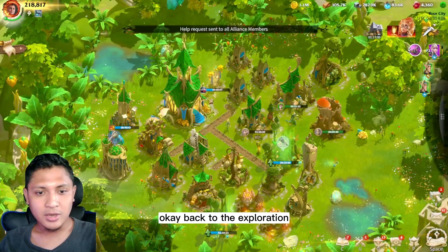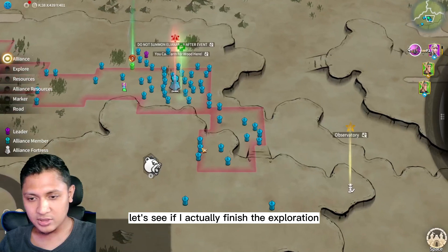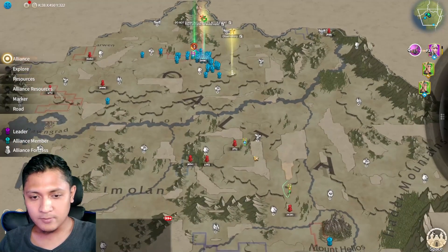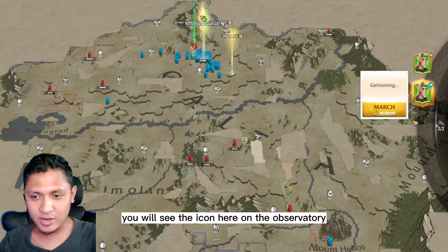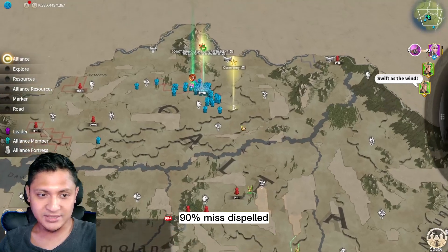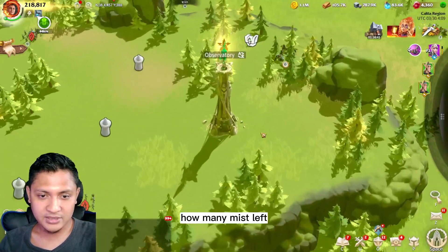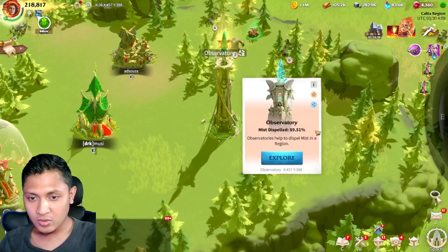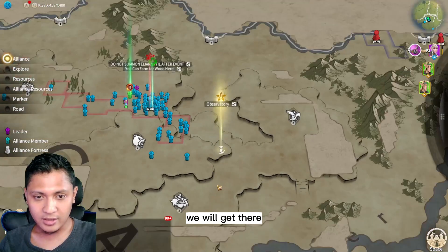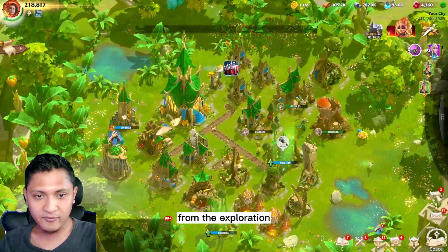Back to the exploration — let's see if I've finished the exploration. Not yet. You will see an icon on the observatory when your exploration bridge reaches 90% mist dispelled. Let me check how much mist is left — 0.49%. We'll get there. You can also get the treasure map from exploration.